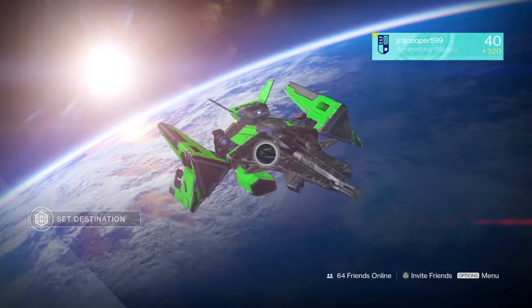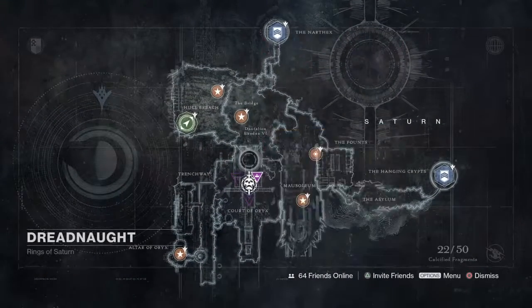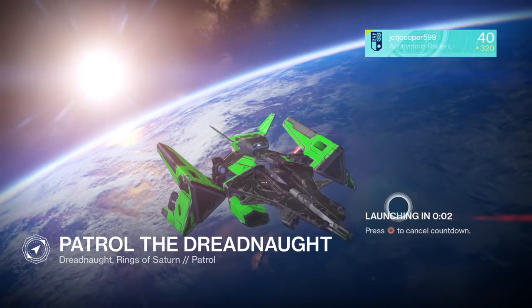Hello guardians! Today I'm showing you a quick glitch where you can get yourself a cool calling card, and maybe with a Three of Coins, a chance to get yourself an exotic.